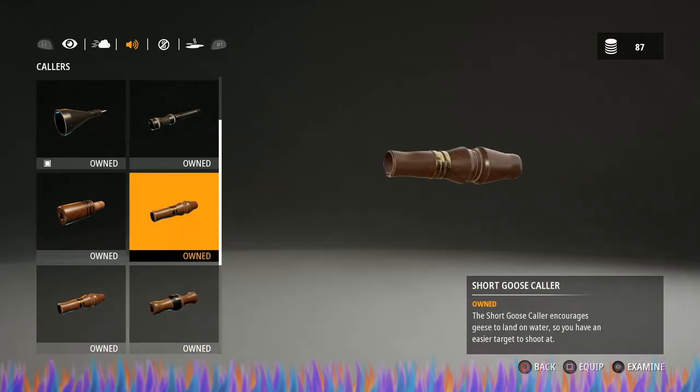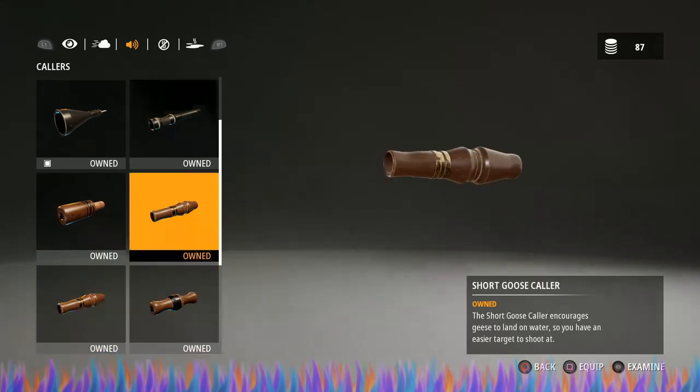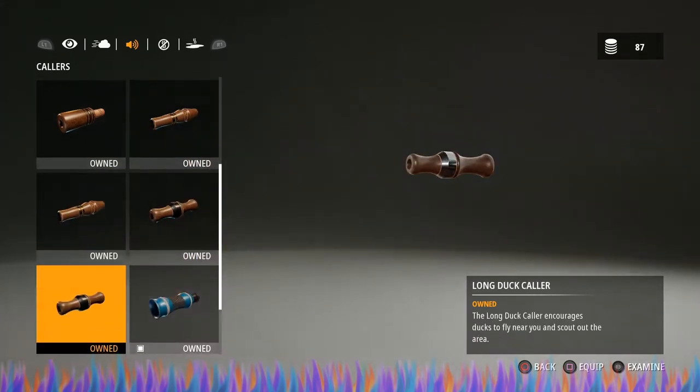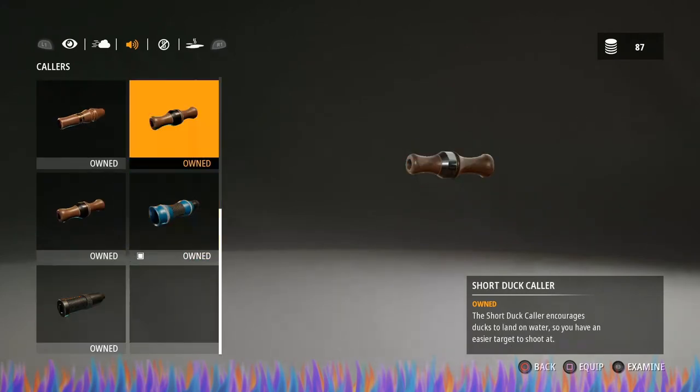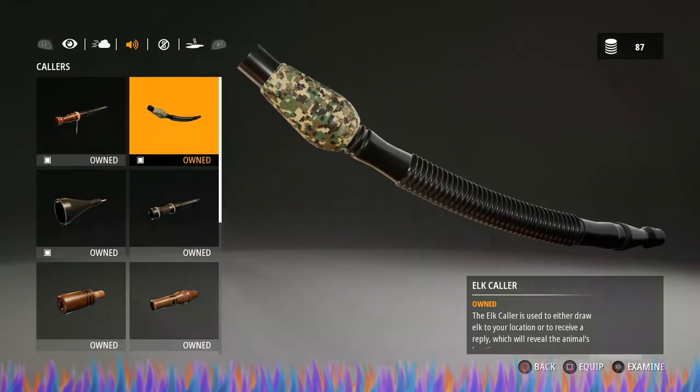I highly recommend the short goose collar and the short duck collar — this makes them land on water so you have a much easier target to shoot at. If you want to shoot them out of the air, get the long goose collar or long duck collar. Make sure you stand back from the edge of the water, because if you shoot one over the edge and you do not have a retriever you are not going to be able to pick them up.